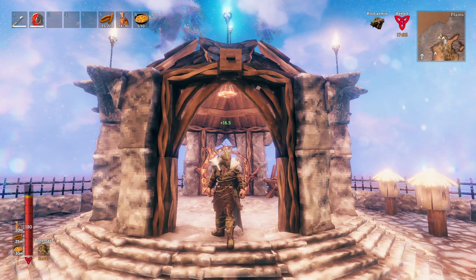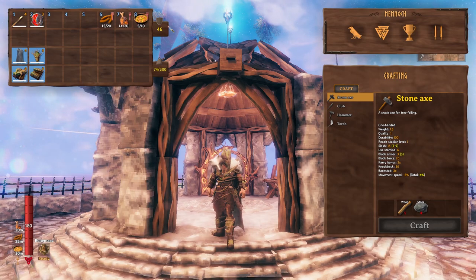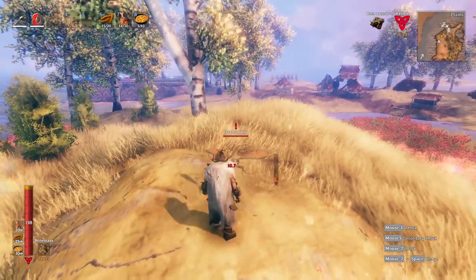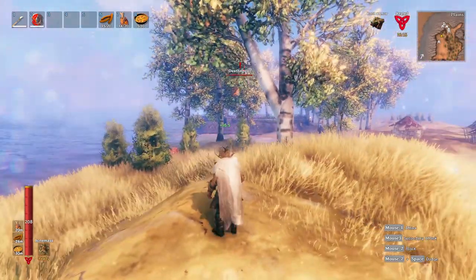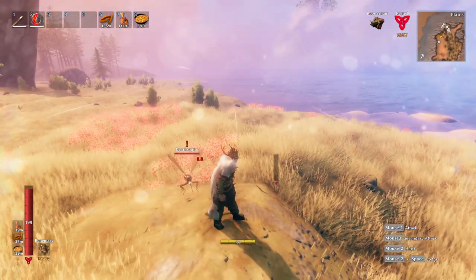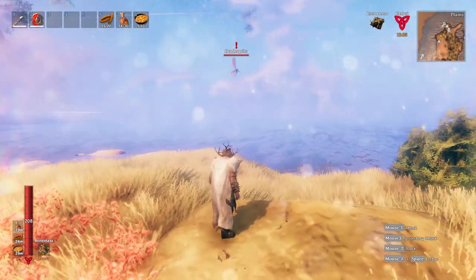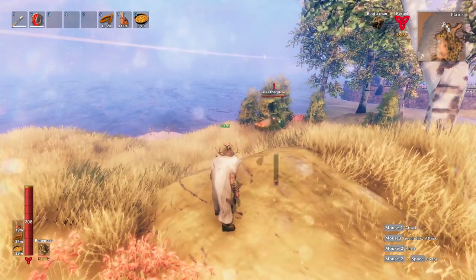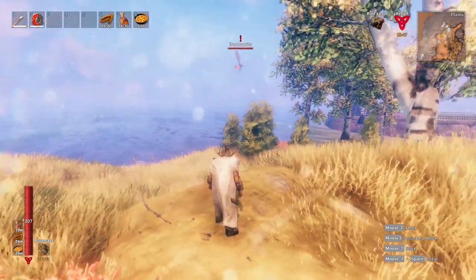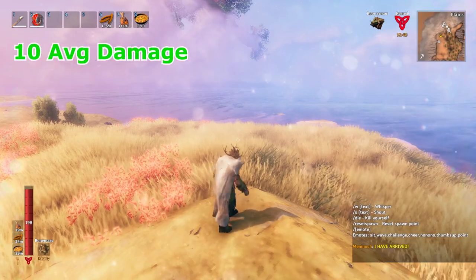Lastly, and the newest armor added to the arsenal of Valheim, the Root Armor. This armor is similar to Bronze in terms of the amount of armor protection — when maxed out, the Root Armor gives 46 armor protection, exactly the same as the Bronze Armor. But the Deathsquito was only able to deal an average of 10 damage per attack.